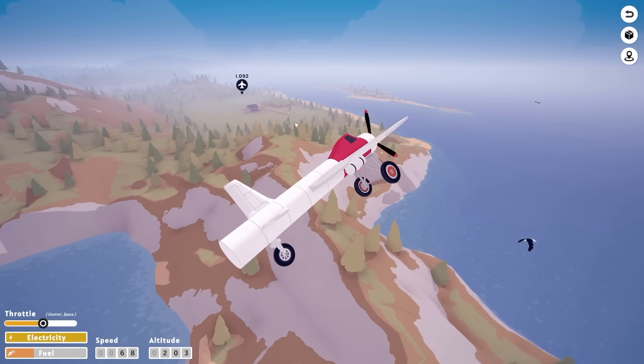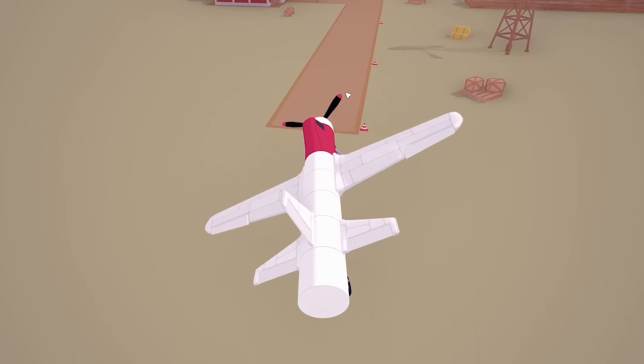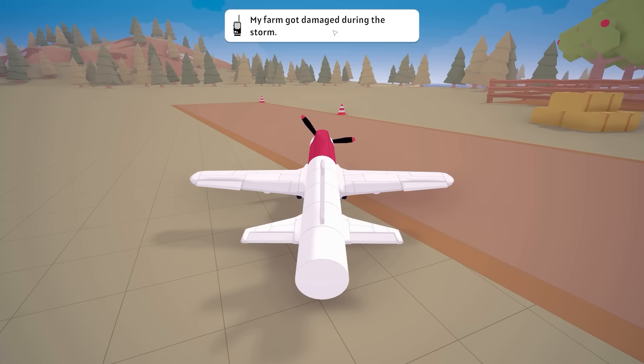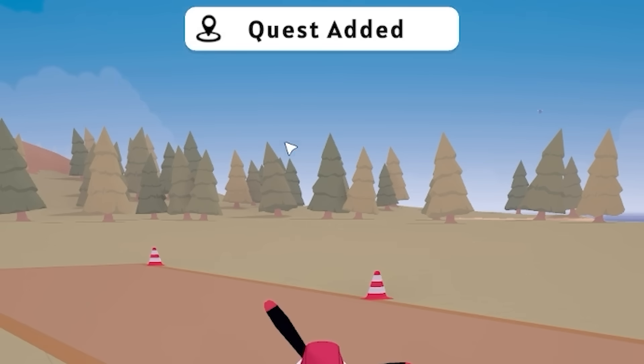The throttle might be a little bit too low. All right, we're coming in right now. Drop the throttle and then land - reverse thrust, reverse thrust. Okay, we landed! So therefore I've got damage to the storm as well. They want three tools from the lumber camp. Got it.